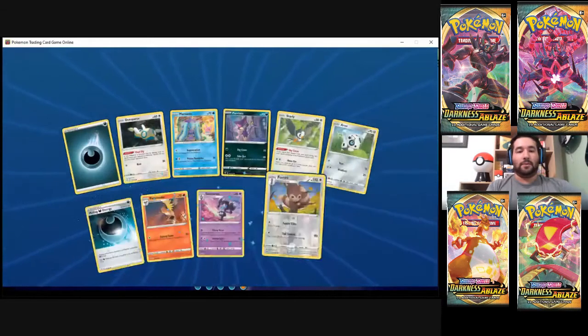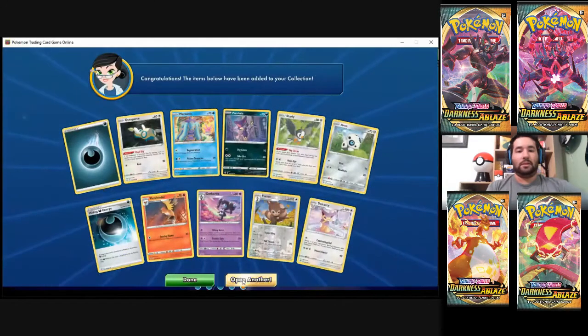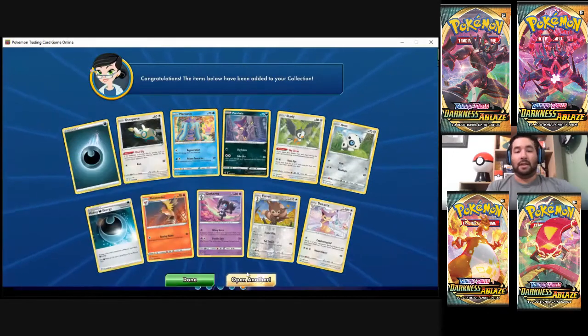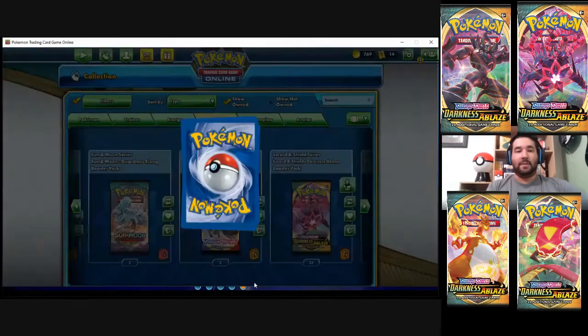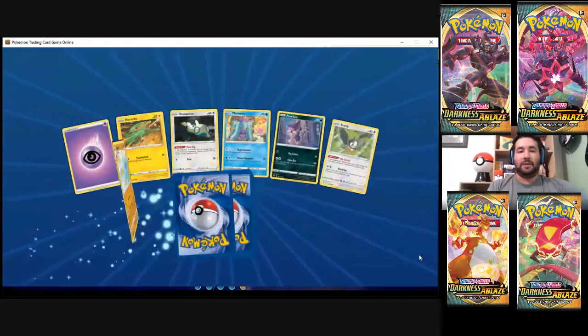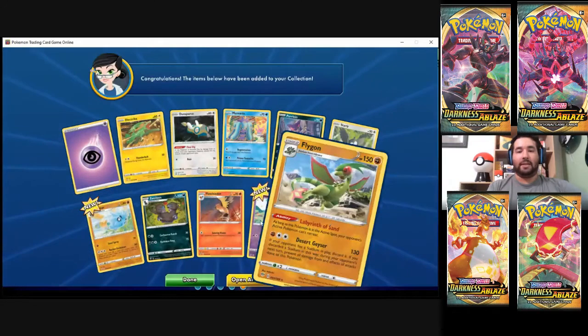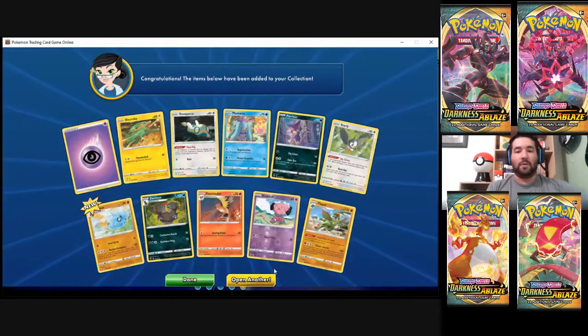Here we are with the Lugia as our rare. That's not what we're going for — we really want to get that Crobat. The Dene is cool, but I really need that Crobat. Let's keep on working through. Hiding Energy. One of these days I am going to build a dark deck. I don't have the raw materials for it just yet.